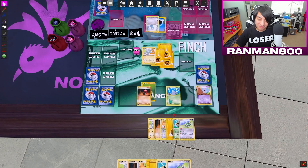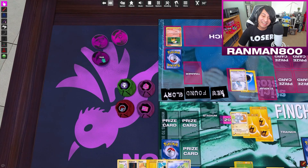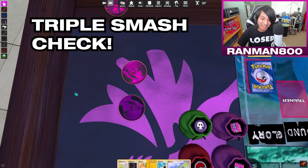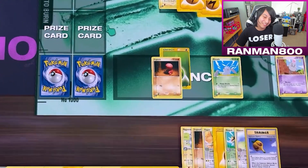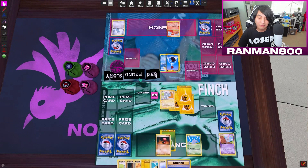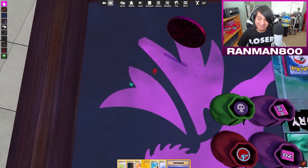That cuts so much deeper now. Summon Nincada and attack with Triple Smash again. You can still win this pretty easily. Let's see how many heads I get — two heads, 60 damage! Taking that prize card. Your bench is looking a little low there. I guess all I can really do is Paralyzing Gaze.